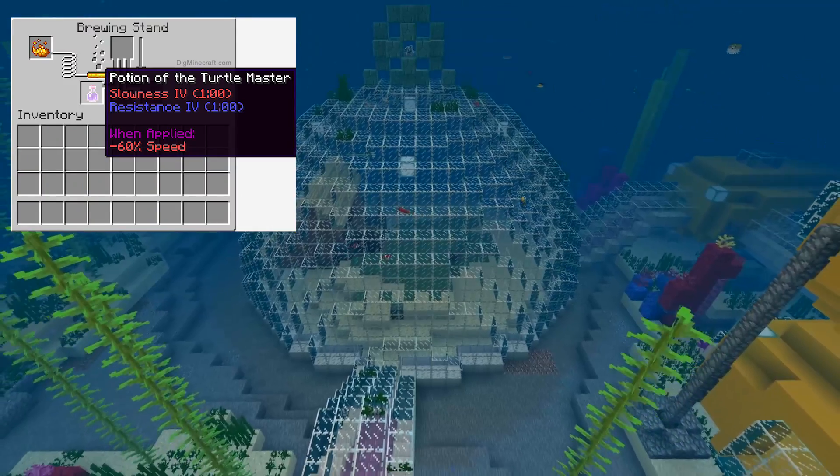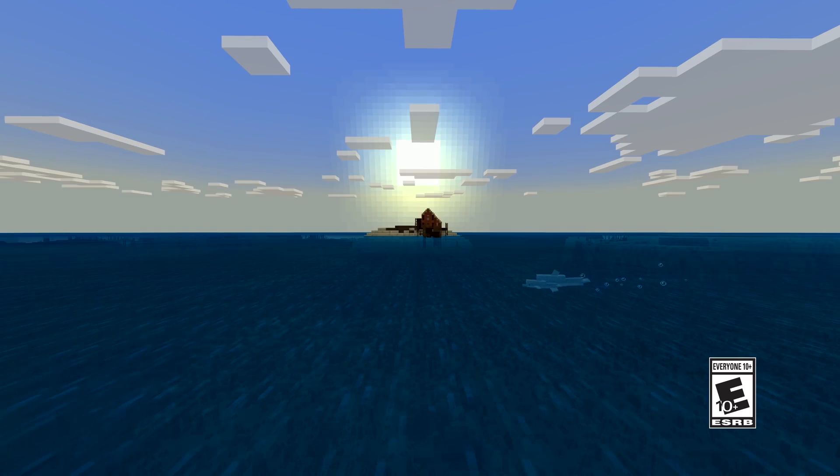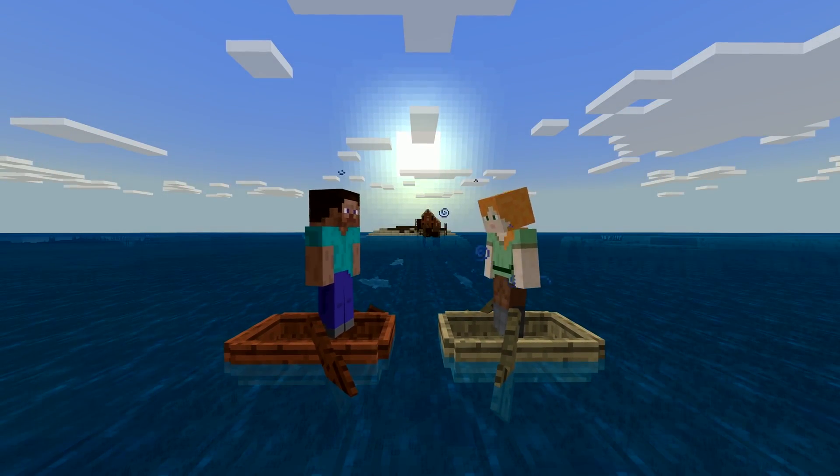Nautilus shells can be found while fishing or held by the Drowned. Again, this actually existed in 1.4, but it was experimental gameplay. Keep that in mind — a lot of these features are gonna seem confusingly old, because they're only new if you haven't been using experimental gameplay, so new to realms and stuff, which is great.